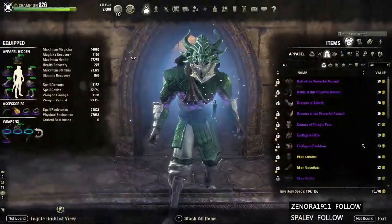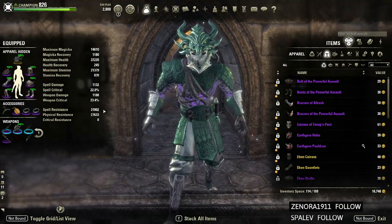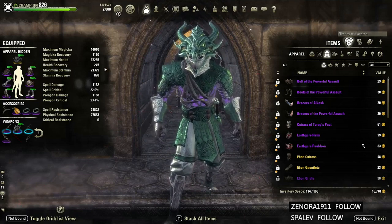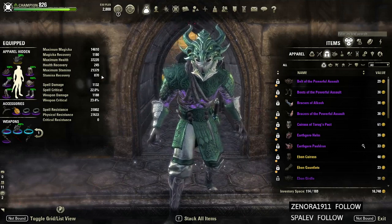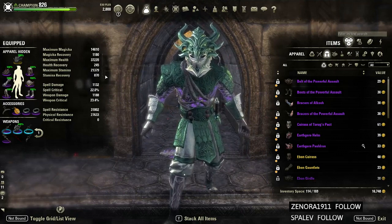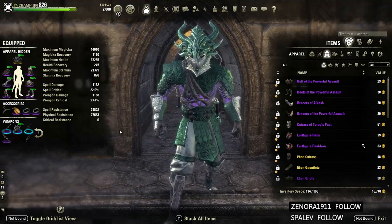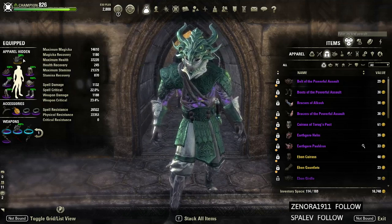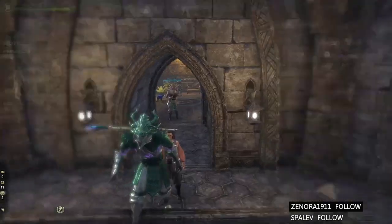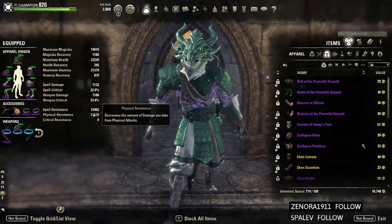Let's pop Balance to get our Major Resolve and War Horn Ward. We're at 31k spell resistance and 27k physical resistance. Health recovery and stamina recovery don't do much for PvE tanks, so don't worry about that — it's garbage. Just worry about magic recovery and you'll be pretty much fine. This is with Blood Spawn, so when Blood Spawn procs we'll go a lot higher. Let's swap bars and pop Balance again — 31k and 27k as you can see.